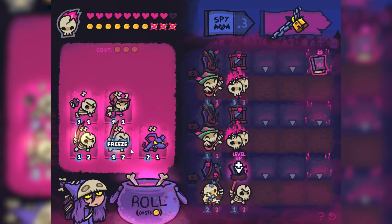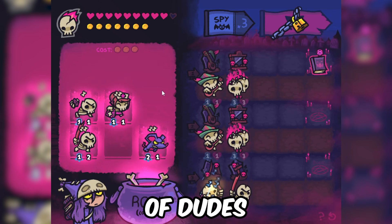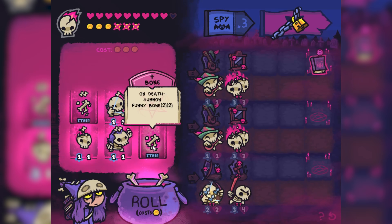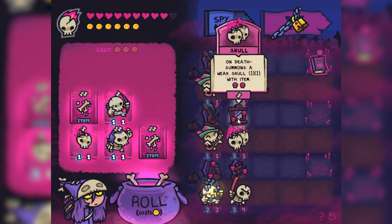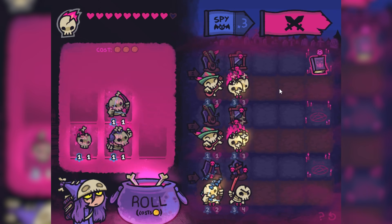Another sticky unit — this guy's nice because on level up he becomes three-four, good for killing a whole bunch of dudes. And I just got the on-death summon funny bone, which is fun because the double skulls on death summon a weak skull with the same item. Meaning if I put it on these guys, well, they become pretty busted.